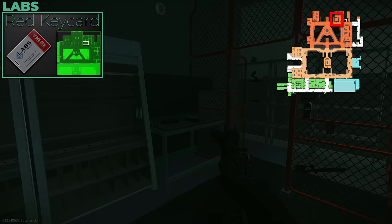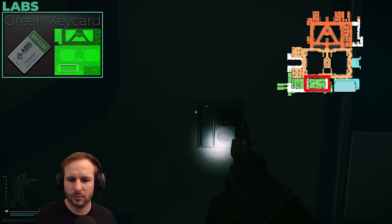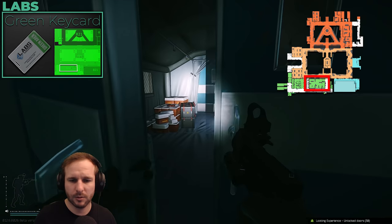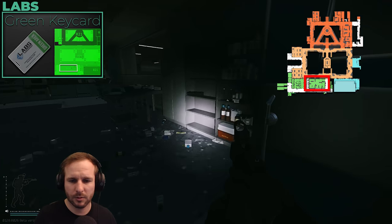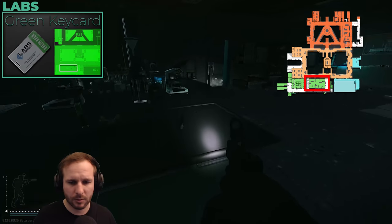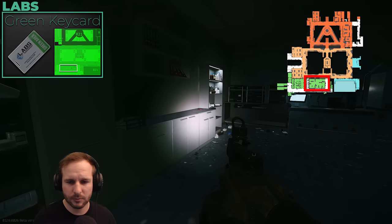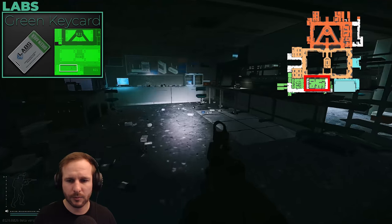The Green keycard is currently only available via barter trades on the flea market. If you grab one, there is an intel spawn in there, a Black keycard spawn, and a Ledex spawn, plus defibs off scopes and other stims you can find. It's one of the best keys for this map for making money, so hold on to it and use it — don't bother trying to sell it if you run Labs.